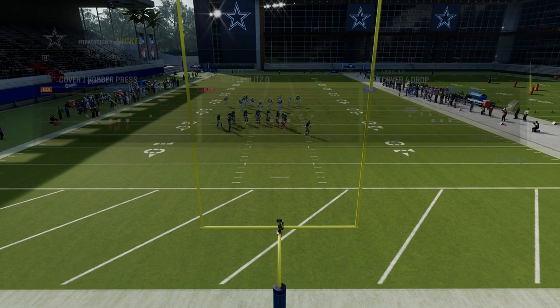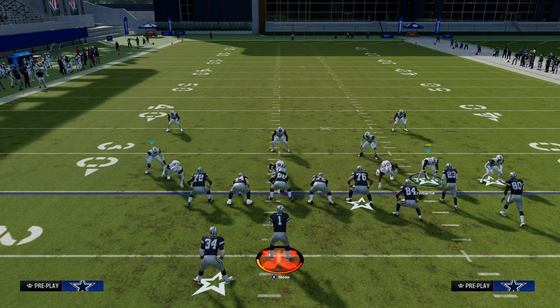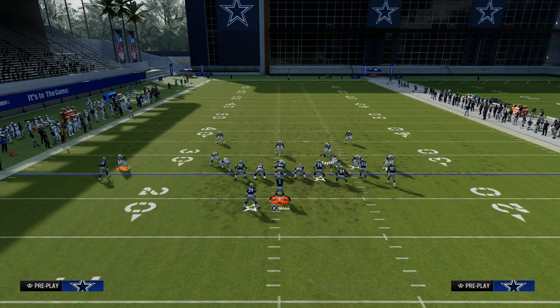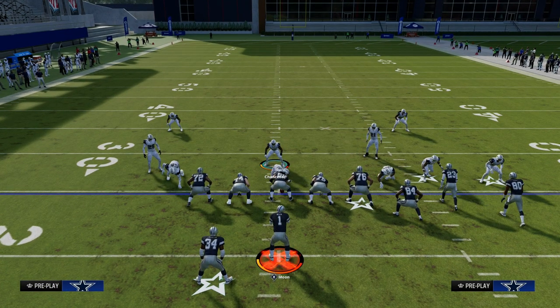To set the splits up, you're going to press, you're going to QB contain, blitz your linebackers, slide this guy out, QB contain again, and then you're going to man this guy up on the tight end — or whoever you need to — to make your coverage as good as it could possibly be.